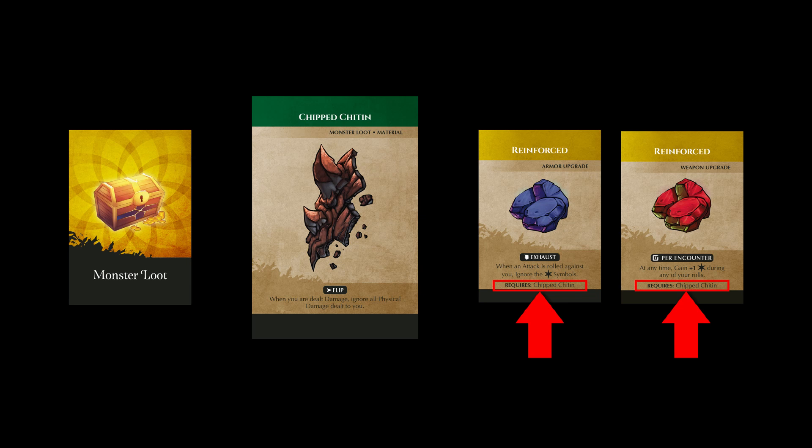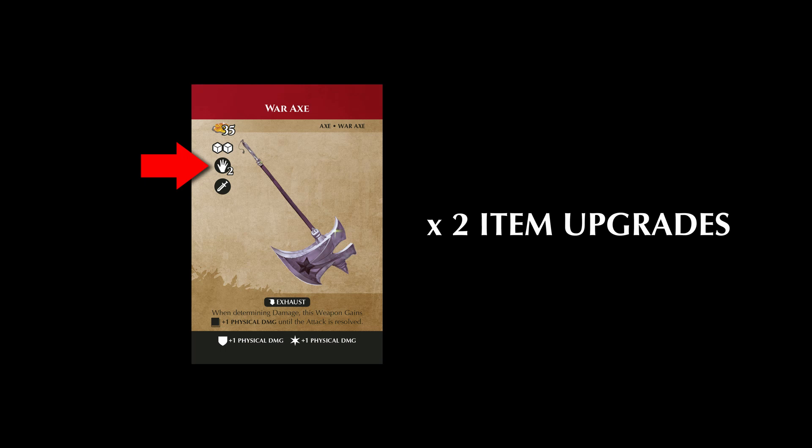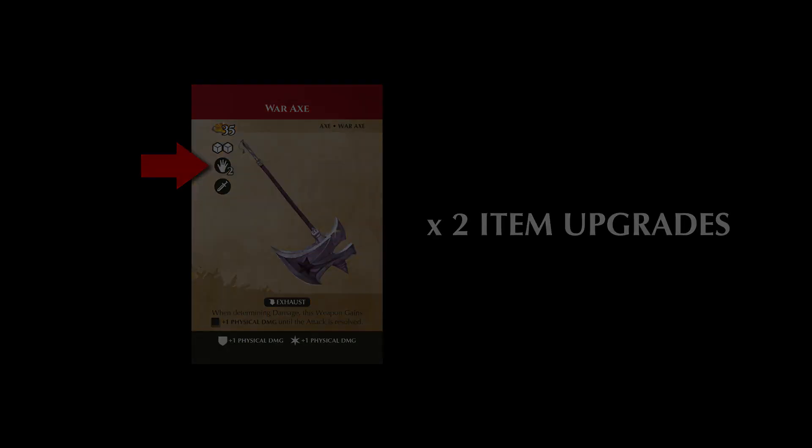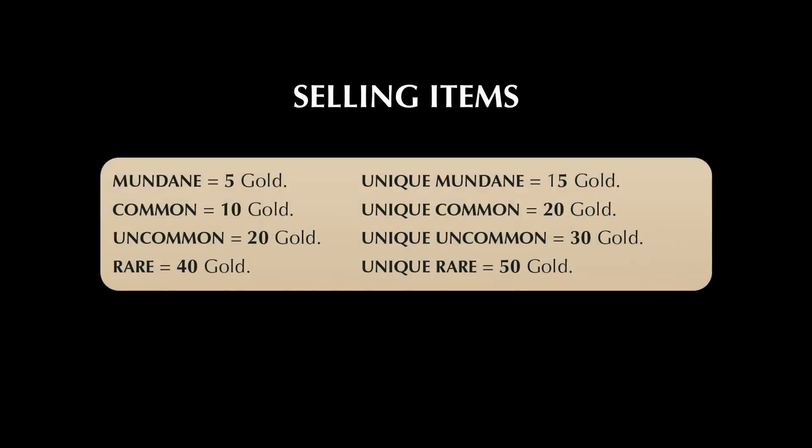Some final notes about item upgrade cards. First, a player is limited to one upgrade card per weapon, armor, or core — the only exception being that two-handed weapons can have two upgrade cards equipped on them. Second, the cost of applying an item upgrade is fixed depending on the rarity of the item you're upgrading. We've provided a list in the rulebook that details the costs of applying an upgrade. This means that even if the upgrade is a mundane or rare item upgrade, the cost of applying it to a weapon, armor, or core is the same. Lastly, when you sell an item with an item upgrade, the amount of gold doesn't change — unfortunately, the store doesn't see your custom work as something that adds value.